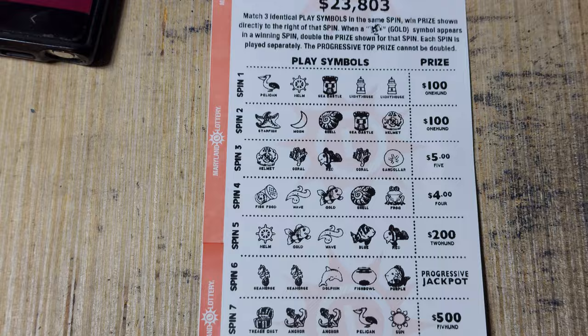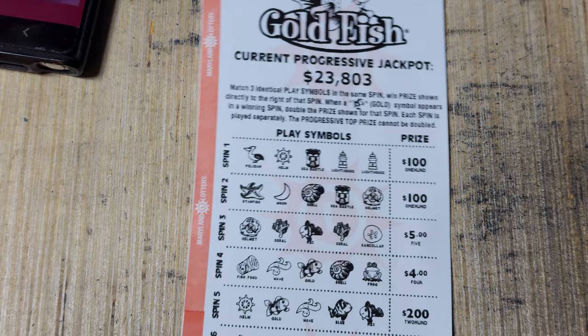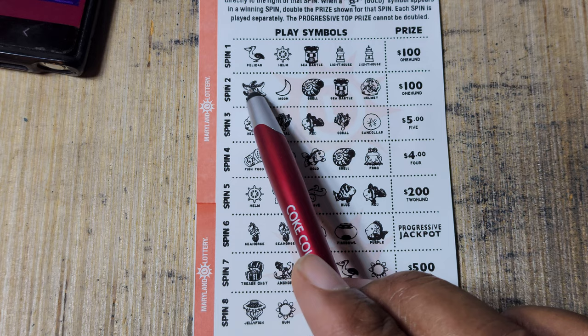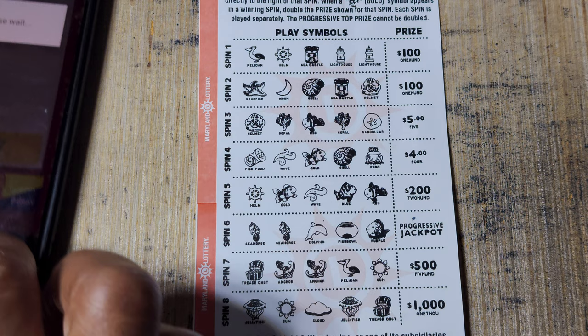We got two Goldfish tickets. This one has a progressive prize on it. We're looking for three identical play spots in the same spin to win the prize shown. When a goldfish appears in a winning spin, it doubles the prize. Each spin is played separately. So we need three of the same... nope, nope, nope, nope. Fish looks similar but no. Not a winner on this one.